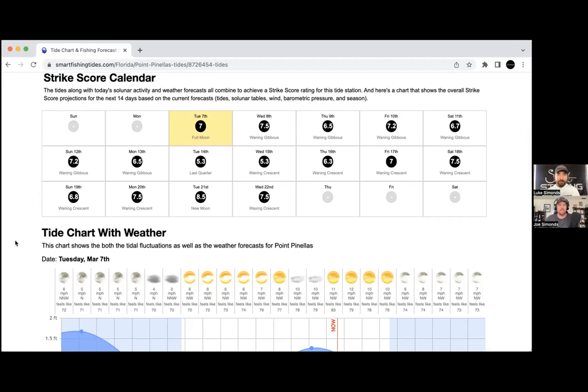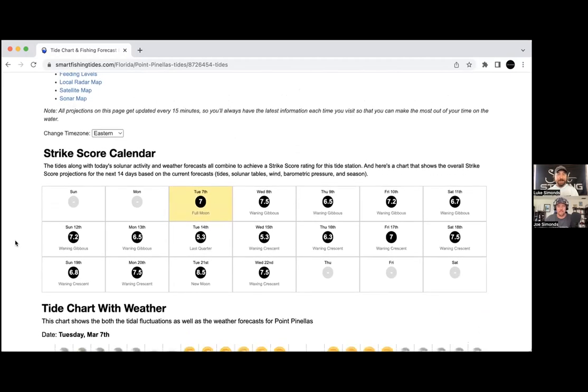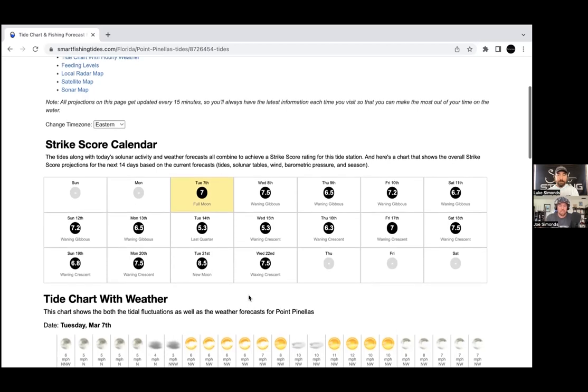The algorithm is top secret — more top secret than the KFC recipe. We worked a long time on it and continually try to make it more accurate. The good news is you can still catch fish at any time, but if you want an advantage you can factor in moon phase, historical wind direction, temperature, and other variables that update approximately every 15 minutes. That's why scores can change day to day.